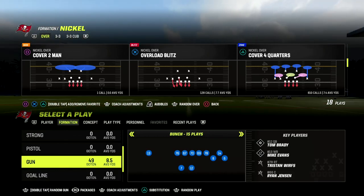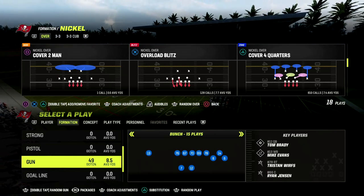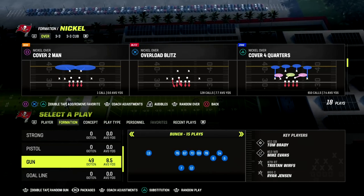What's good guys, in today's video I'm going to show you a really good adjustment for trips formations, bunch formations — really whenever they have a solo receiver and a running back on one side and then the rest of the receivers on the other side. I'm going to show you a really effective concept for combating some of the most popular route combinations that you see online.